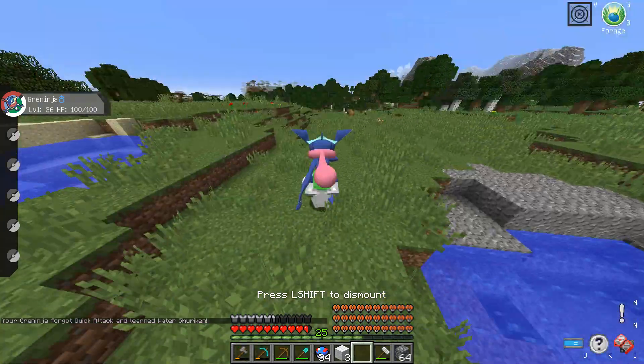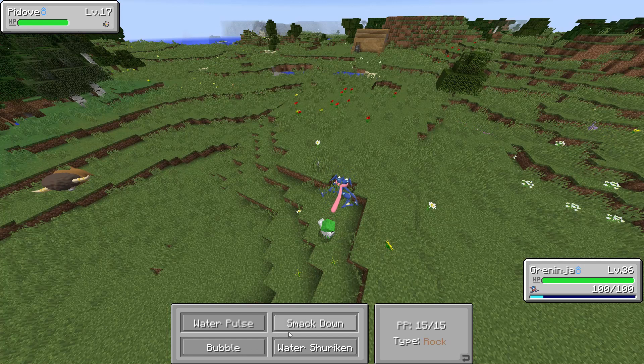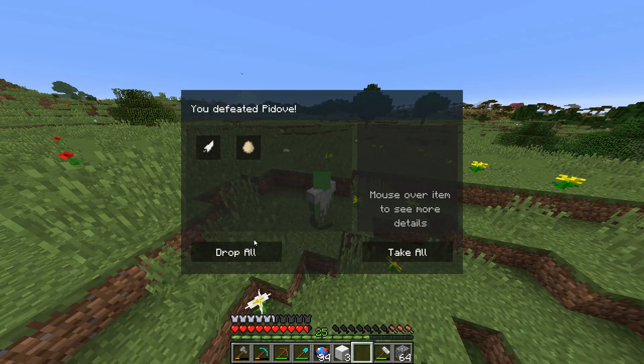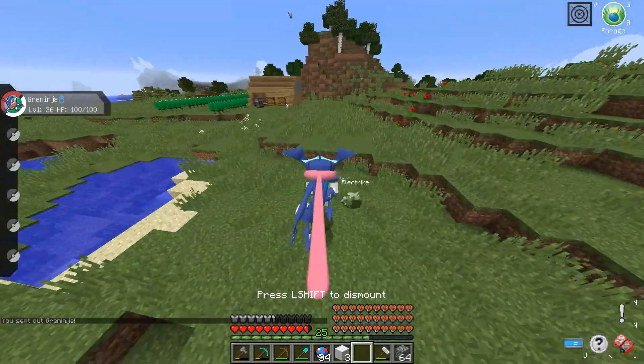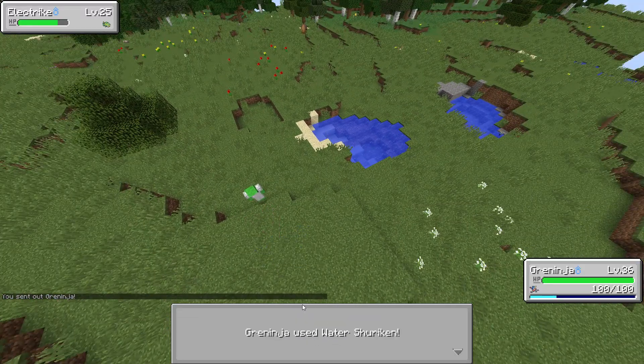Look at that Greninja! Oh yeah, and we can ride him and get pretty fast speed. Let's test out our water shuriken — yeah it does really well. Okay, so now we have a form of travel, which is good.